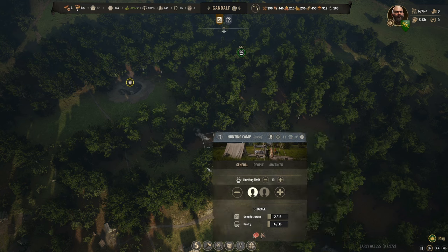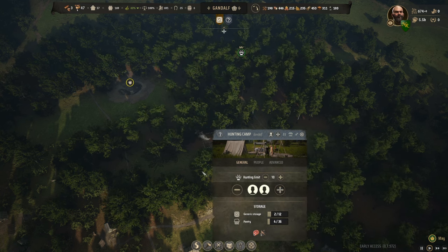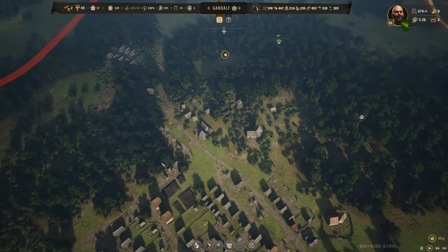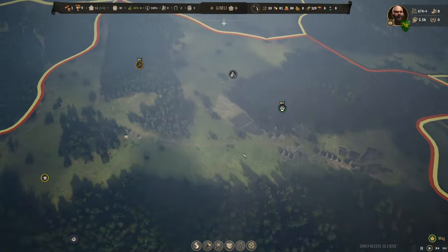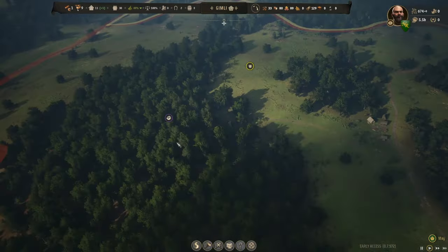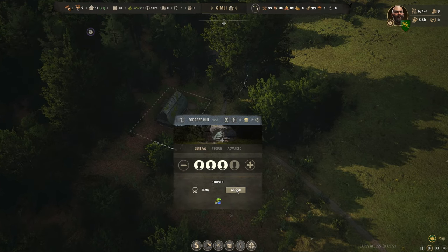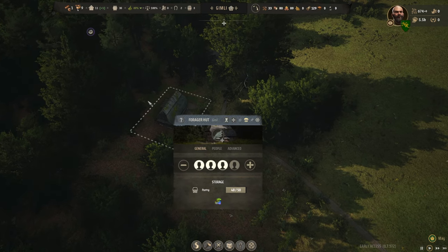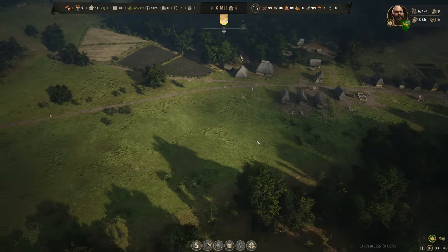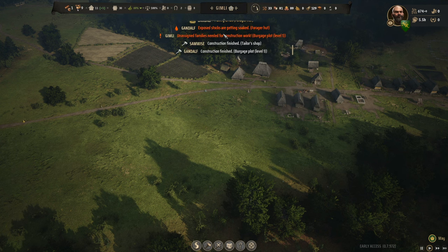Two families go back into two of them, which leaves two families for other things. We're fine over here. Gimli — we did that over there too, but has it done any good? We're still bringing berries in just as fast as two families can haul them back out, so that's not really working. Pantry is full again — and it went away before I could read the full message.